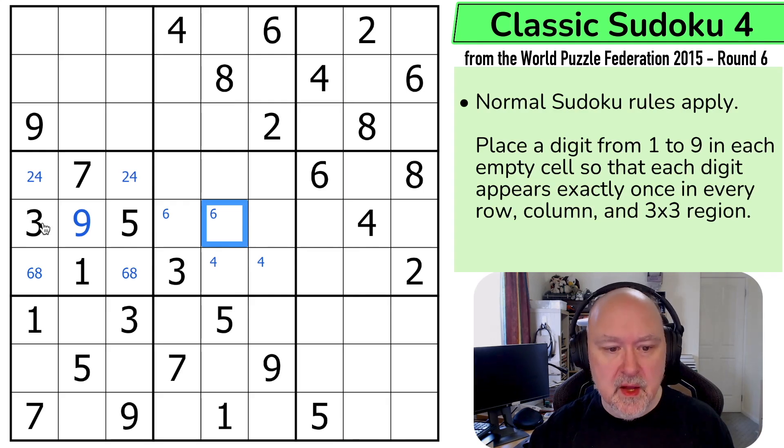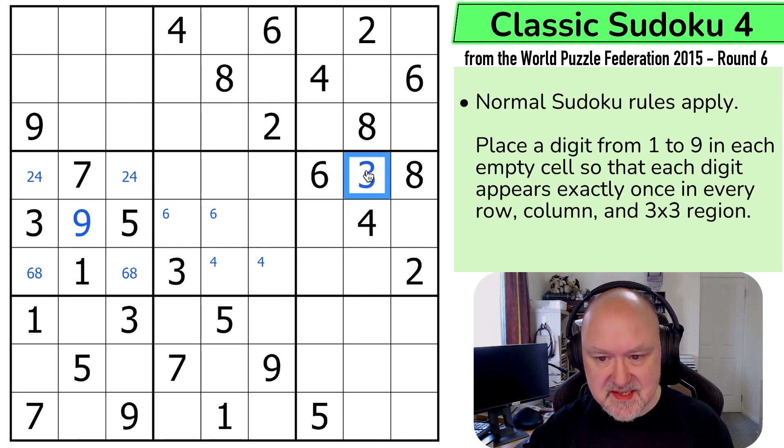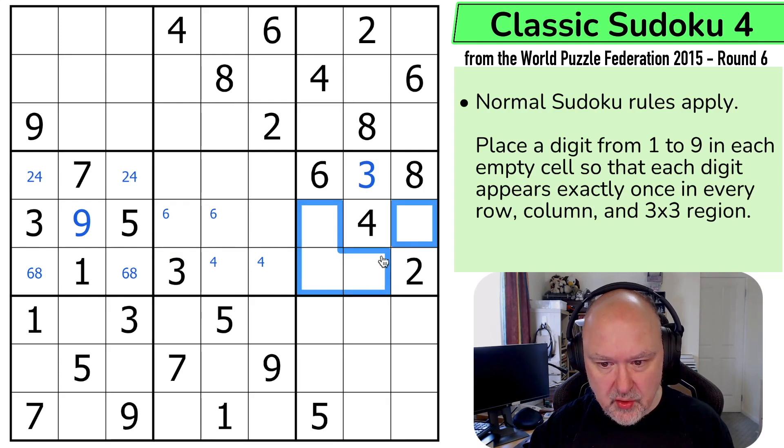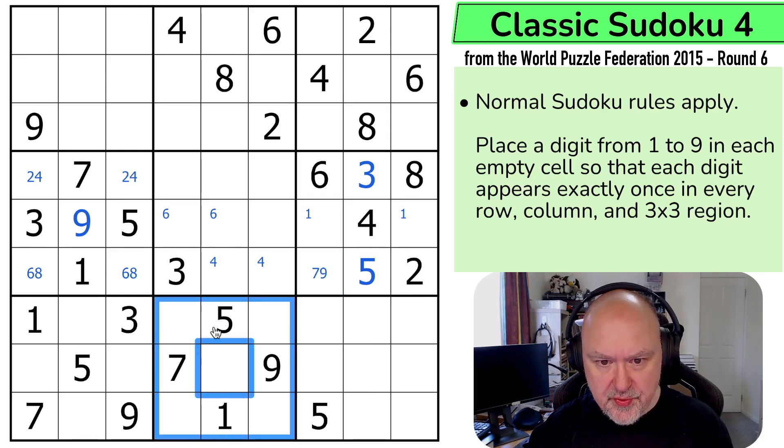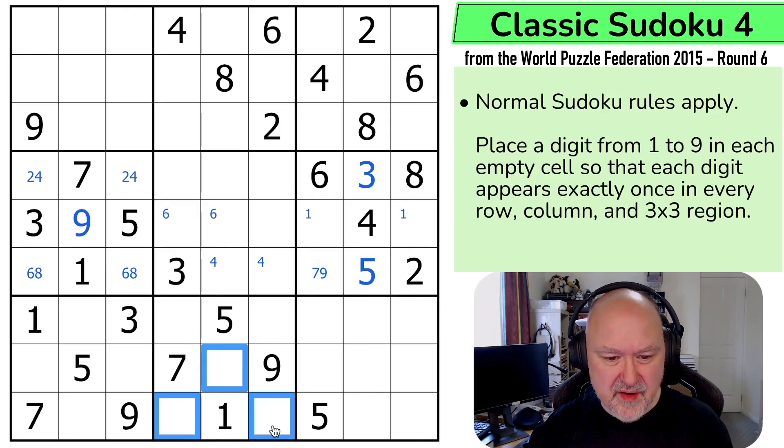I can see 3 and 3, of course, makes this 3 because these are all the odd digits. Now I can see 1 has to go in one of these. And I can see 5 has to go in one of those two, but this 5 looking up says that's not the 5 — this is the 5. So these are 1, 7, and 9. So this is just 7 or 9. I do need to put a 3 in here, but it's in one of those, so that's not that helpful. At least not yet.